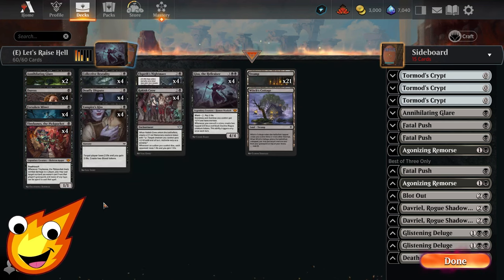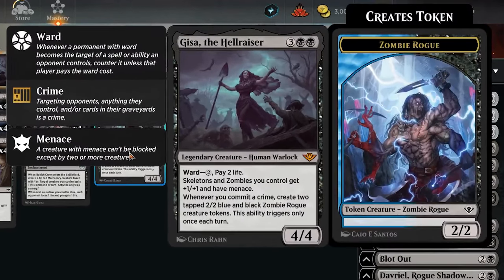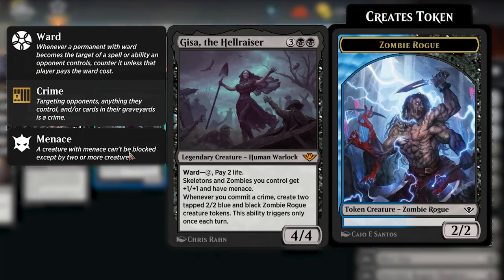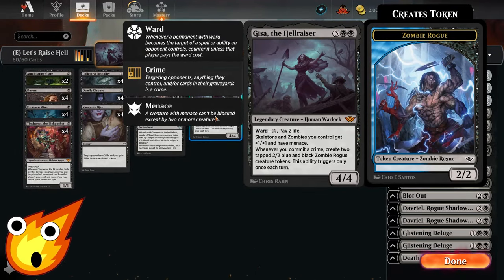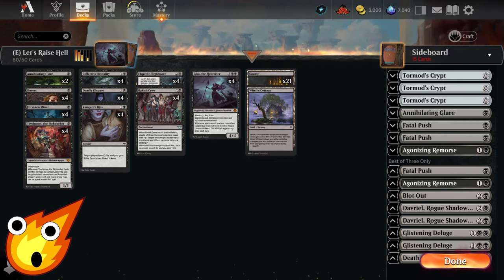The only other actual creature in the deck is Gisa the Hellraiser herself. She's a five-mana 4/4 human warlock legendary creature with ward two (pay two life). She gives skeletons and zombies you control +1/+1 and menace. Whenever you commit a crime, you create two tapped 2/2 blue and black zombie rogue creature tokens — this ability triggers once each turn, which is more than enough to build a giant army quickly.